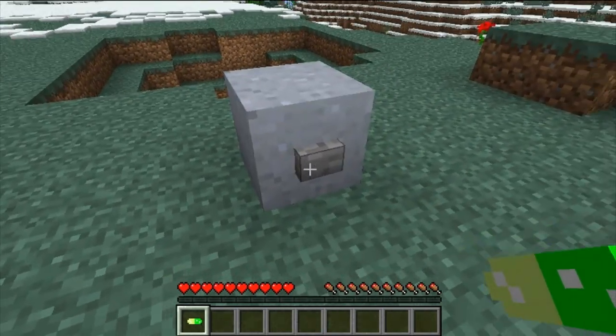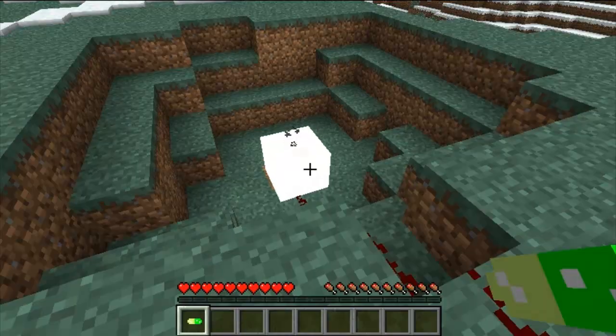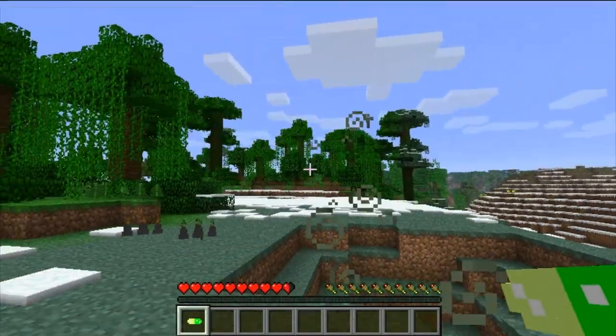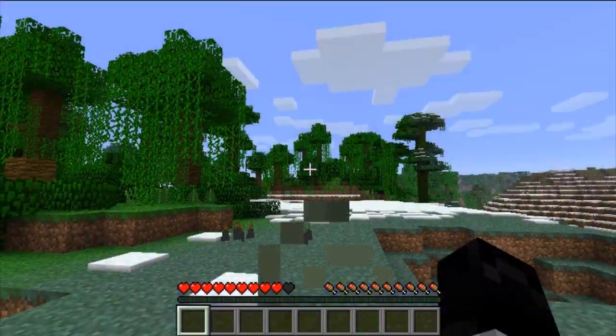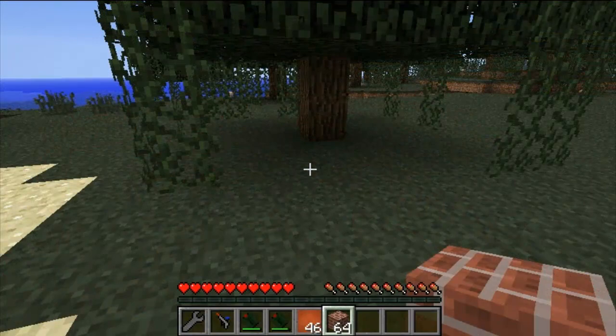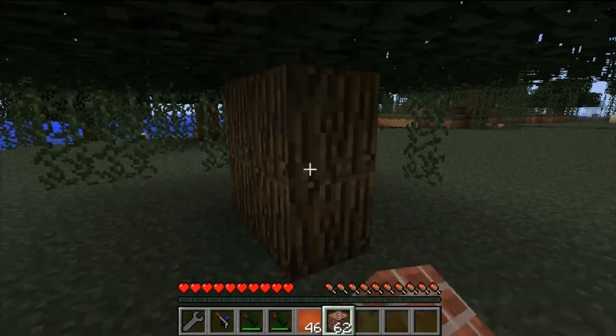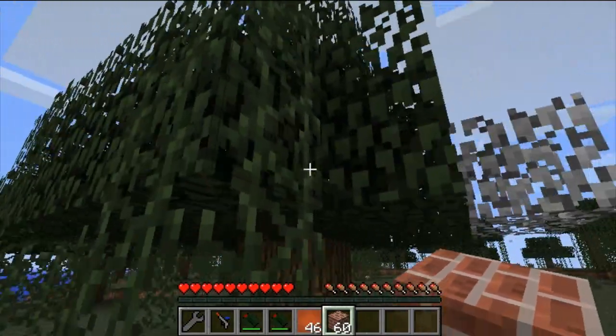The other item is the antidote. The antidote is like a bucket of milk — it basically cures you from any kind of ailment: poison, spider poison, chemical explosives, anything like that. But the major difference is it's stackable. So instead of having 60 buckets of milk taking up your entire inventory, you just need one stack of 64 antidote blocks.